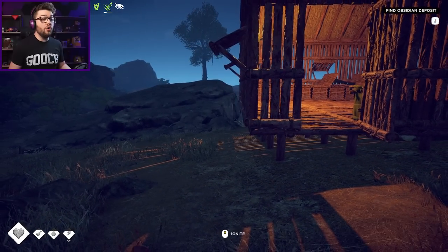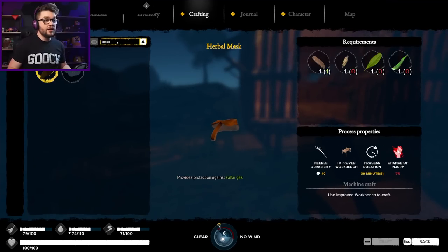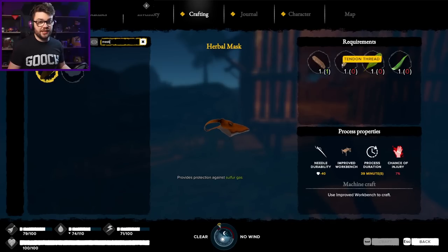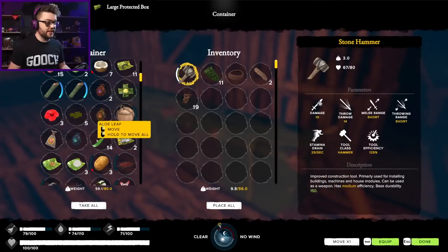I need to remember to make the plague mask, which I need another piece of leather, some tendon thread, the leaves, and the aloe leaf. I have most of that stuff here, I'll bring it with me just in case.